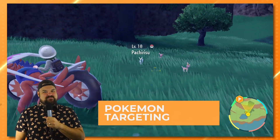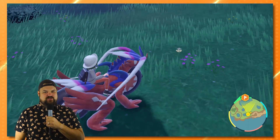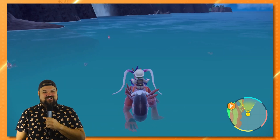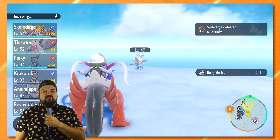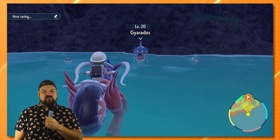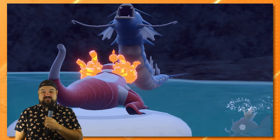Use ZL to target. I slept on this feature at first. These Pokemon are true to form and size when you explore Paldea, so it gets hard to see some of them, especially in handheld mode. Luckily, you can target with ZL and get more info on the Pokemon you're looking at. If you've seen the Pokemon already, you'll get the name displayed, and if you've caught it, you'll see the Pokeball logo. This is great for Pokedex completionists who don't want to start a battle just to confirm if it's already been added to their dex.